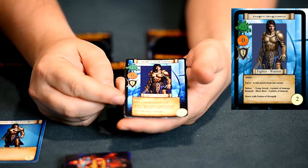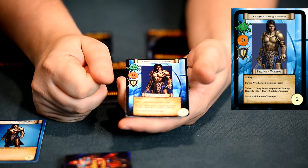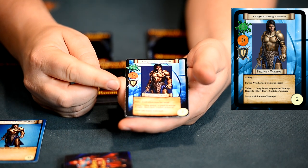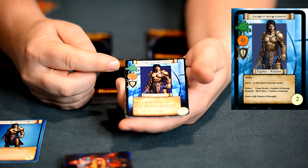Each character also has a melee attack, a ranged attack, and a starting item. On the bottom right, it shows how much energy it takes to power an ability. The icons on the left represent defenses — we have melee, ranged, and special.